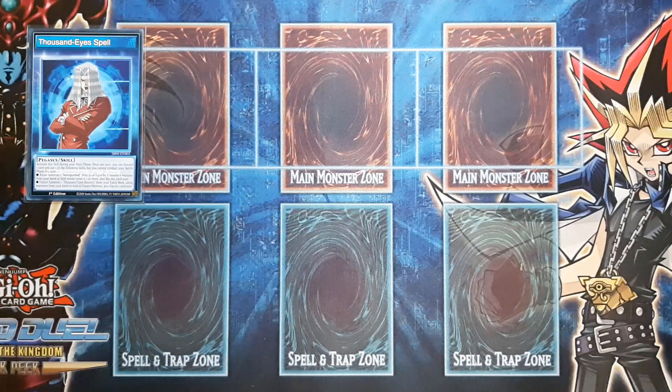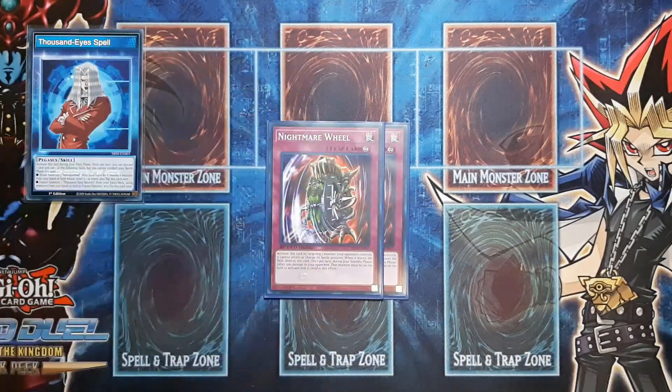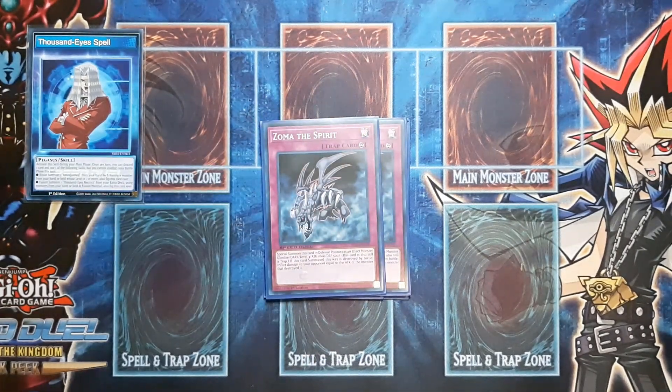For the trap lineup we basically have the best traps in the game currently — just the staples we need. That being two copies of Nightmare Wheel. This card is obviously an easy burn card, targets a monster, they can't attack, and it's basically just more protection for that Moth matchup. Then two copies of Zoma — absolutely fantastic in the Moth matchup. It's easy tribute fodder if you want to go into your Relinquished. He's also good to crash into your opponent's monsters to make them take damage, force your opponent to use backrow removal so they don't use it to remove your suck targets with Relinquished later on. Overall, Zoma is absolutely amazing and so is Nightmare Wheel.